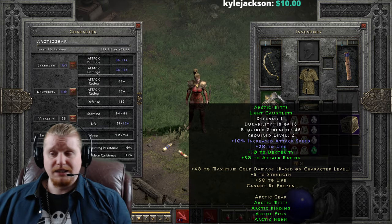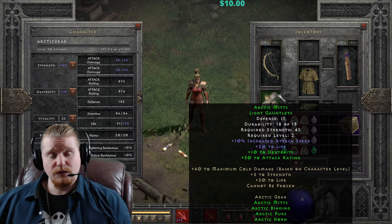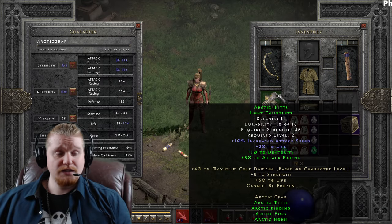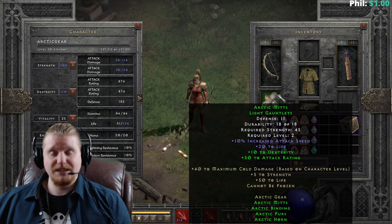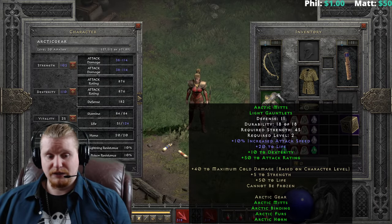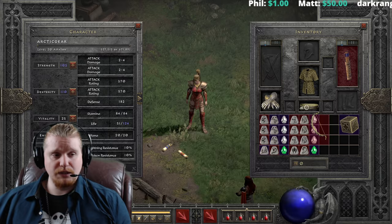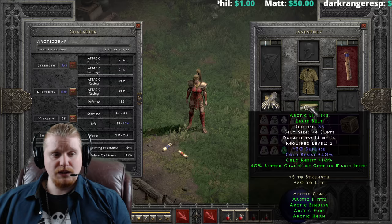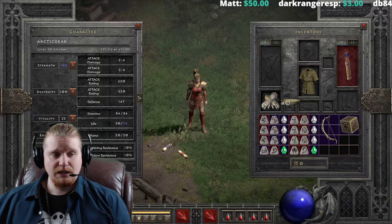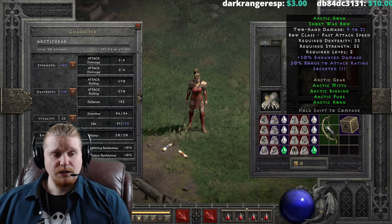We also have the Arctic Mitts light gauntlets, which have a defense of 11 and a strength requirement of 45, which is a little bit of an issue at level two. We've got 10 strength, 10% increased attack speed, 20 to life - which is a lot of life at level two - 10 to dexterity, and 50 to attack rating. At the very least it might help you put on the bow. With two pieces you get the 50 to attack rating, and with three pieces you get the 10 to dexterity, which is not bad.